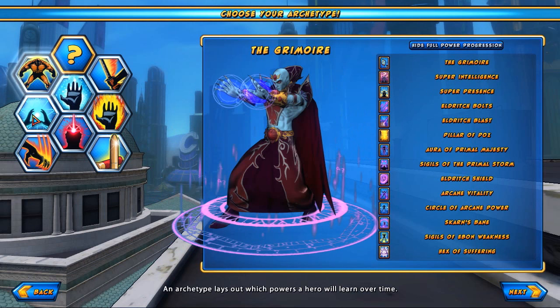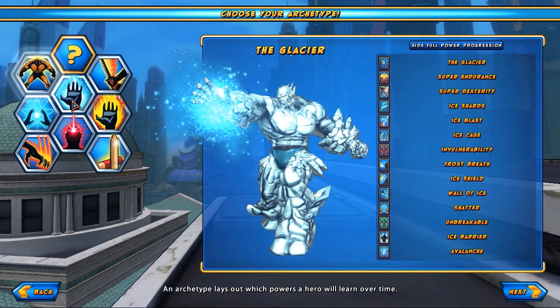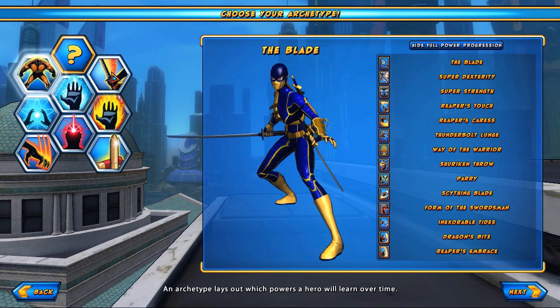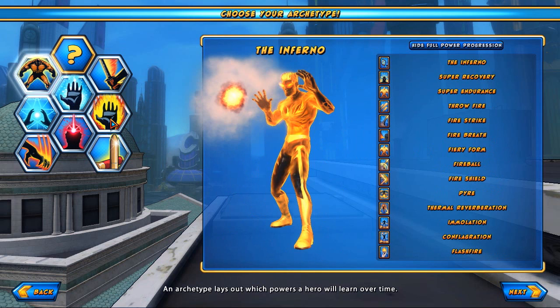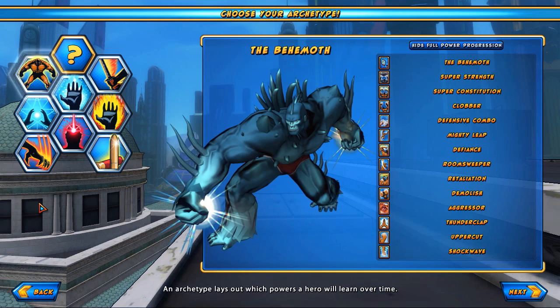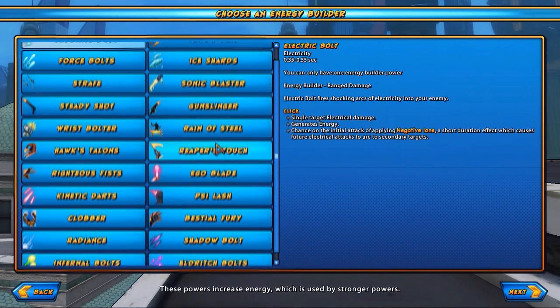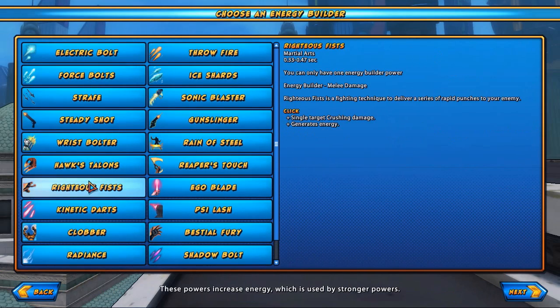For free to play, we have some really big changes on the way. At the top of that list is definitely the addition of archetypes. Archetypes are basically an easy way to create a fun, powerful, and balanced hero. You choose your archetype based on what role and theme you want your hero to have. It specifies which powers you'll receive when you level up and which superstats you'll have. You'll still choose your travel powers, talents, and advantages, but everything is much more streamlined than a custom framework. Subscribers can either play one of the predefined archetypes or build a custom archetype using Champions' hugely customizable power system.